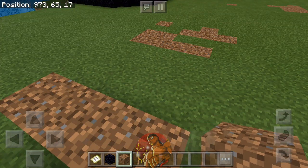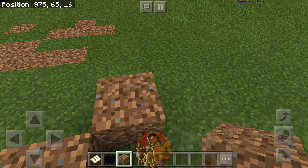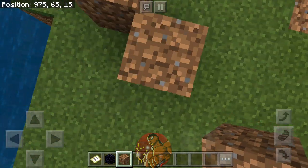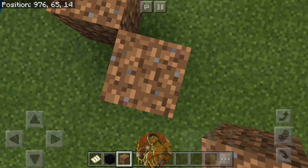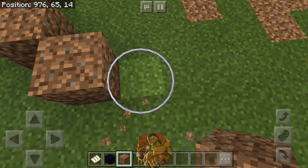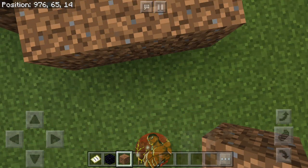You can use any block you want. Then you're supposed to go like that. See how I did it — I had done that and then went down here because I was trying to go around the chest. We're gonna make it work out where I had plenty of room to go around. But then you're supposed to go one, two, three again.